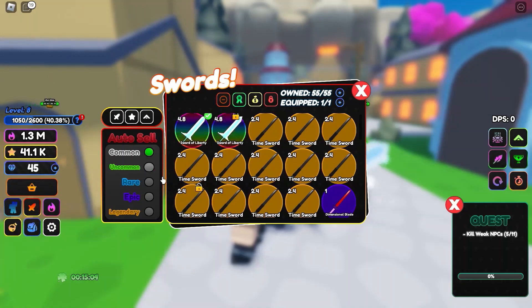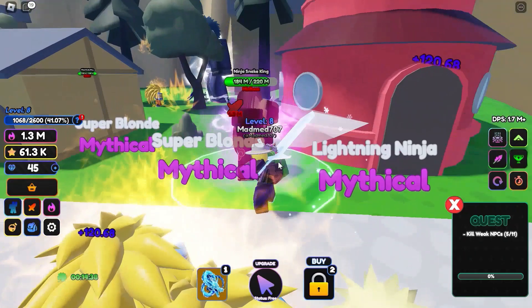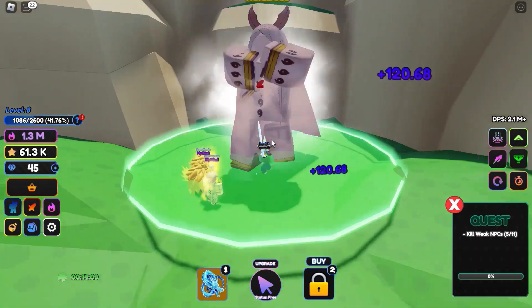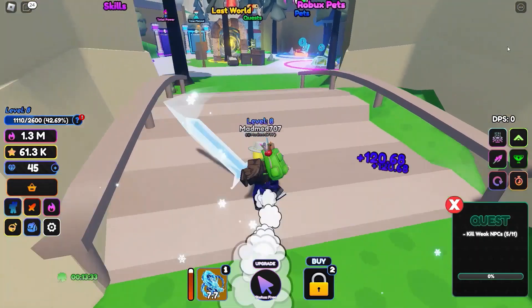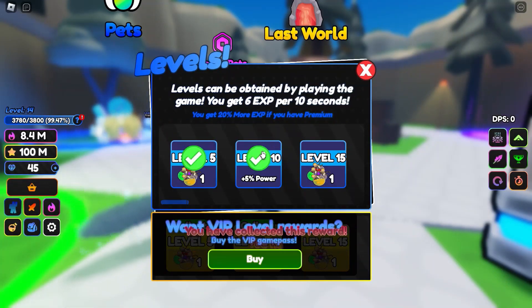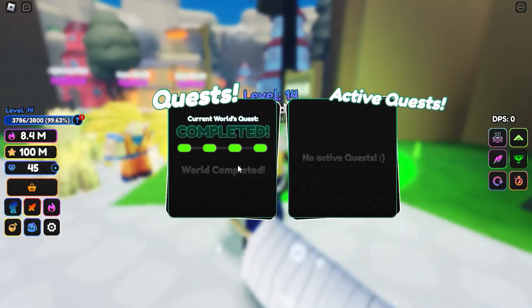I want to sell these swords to get the next weapons for this area — they're actually worth it. I was also going to AFK farm, but Kaguya spawned — the Night Ninja Goddess — and I can't fight her yet honestly. So I AFK farmed for about seven hours because I went to bed and woke up the next day.